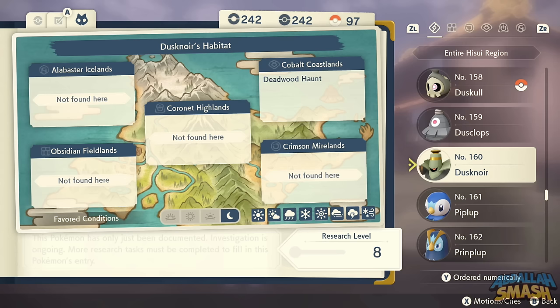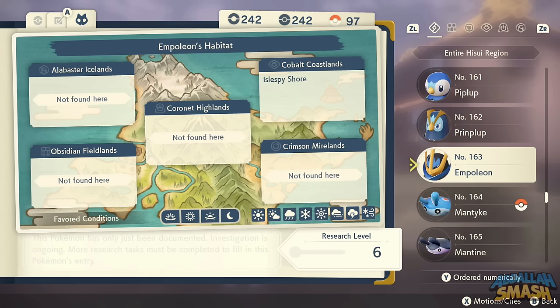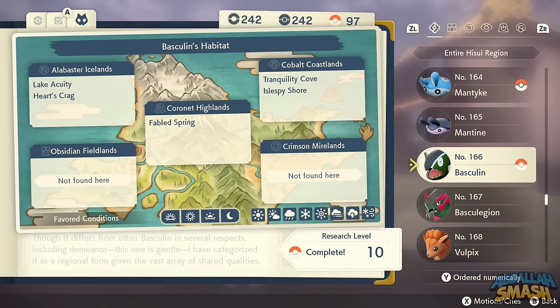Piplup is available in the Spring Path in Cobalt Coastlands — there's typically only one there. Evolve it into Prinplup, and if you want a gigantic Empoleon, catch the Alpha on Isle Spy Shore. Mantyke and Mantine are floating around in the water area of Tranquility Cove.